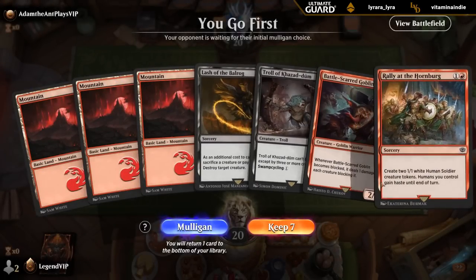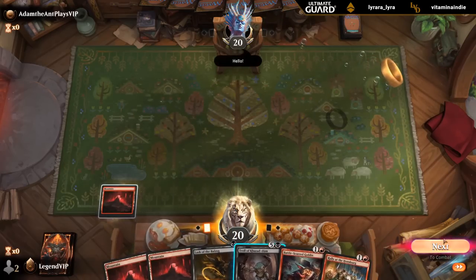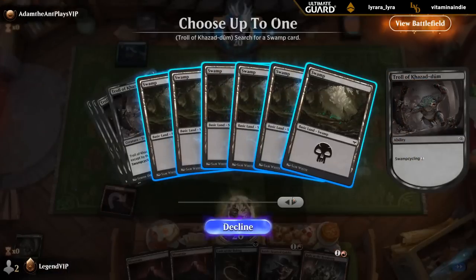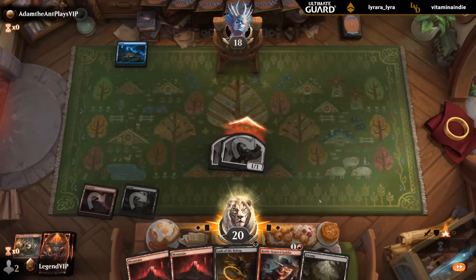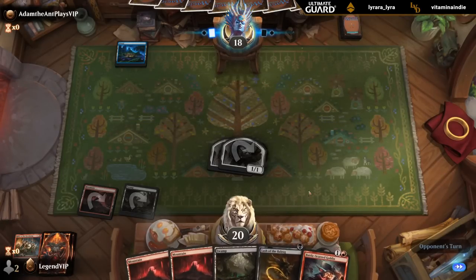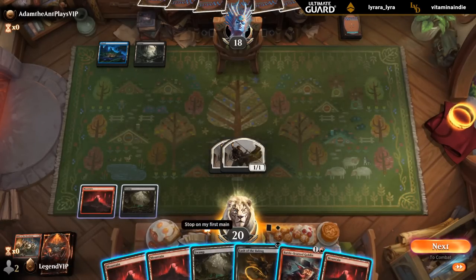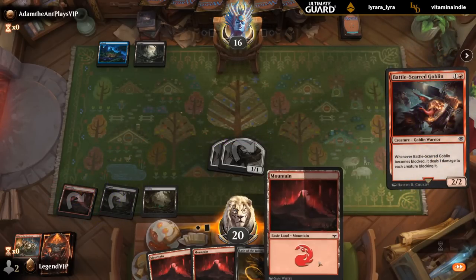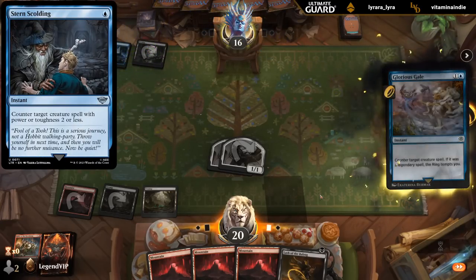Alright, we're on the play, missing black mana although we can fetch it up with a Troll, and got a decent start. The question is whether to play Goblin first or Rally — I guess it depends on the board state; getting in with Rally right away might be worth it. And then the tokens also set up Lash nicely. Opponent is blue-black so it could be a more controlling strategy hoping to pick up some impactful creatures. Let's get in for two. Opponent maybe has the counter spell for creatures — or the one mana counter for power or toughness two or less — but nope, Glorious Gale.